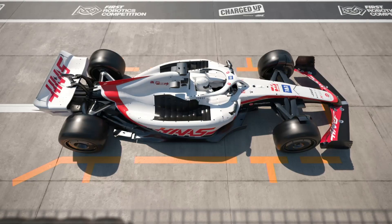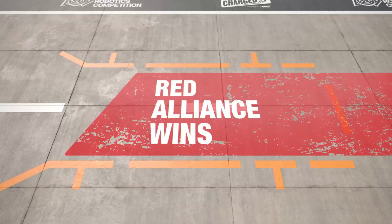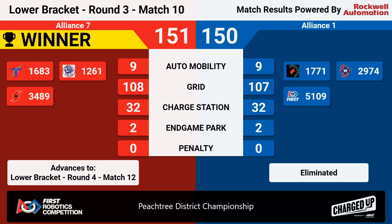Here it is — it's up on the grid. The red alliance victorious in that match with a score of 151 to 150. The big difference was that the red alliance was able to charge their grid one more point than the blue alliance. The number seven alliance moves on to face the number three alliance in match number twelve.